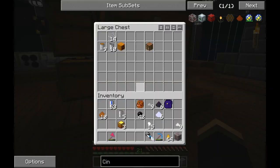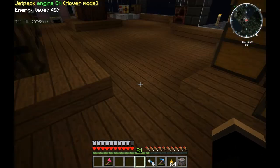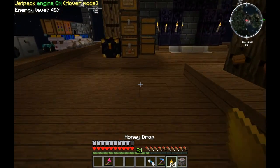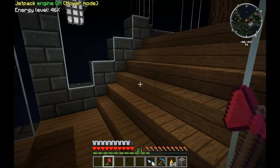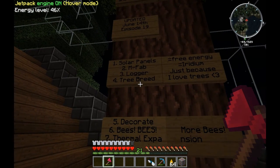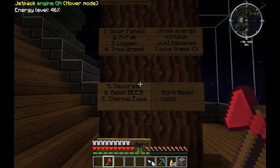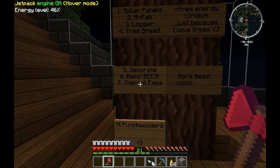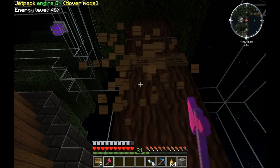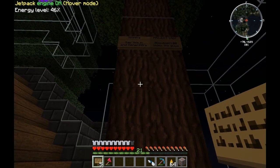These two chests, these two chests, definitely that chest - that chest is going to get moved somewhere else. These two are the only things I have left to organize. First things first, we are going to update the project tree. Solar panels - we've got that going. Matter fabricator is still in the works. Logger - we got it. Trees breeding is going. I still need to decorate. Bees is beezing up. And thermal expansion - I'm finally understanding it. That's what's up.